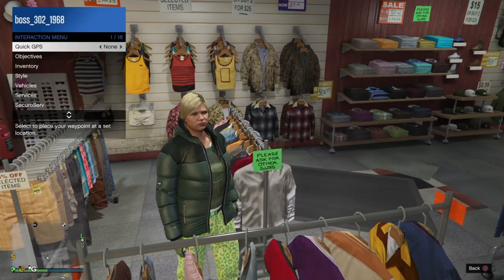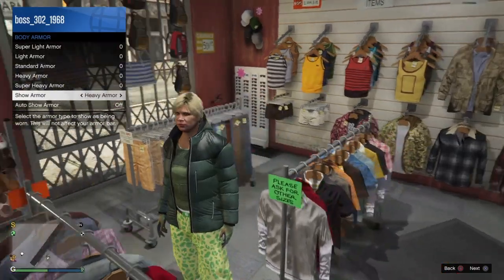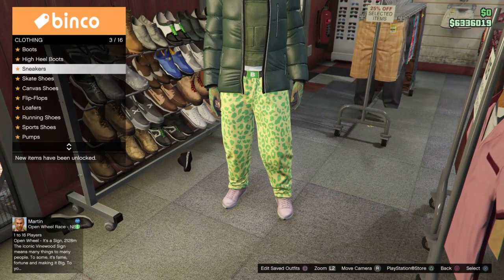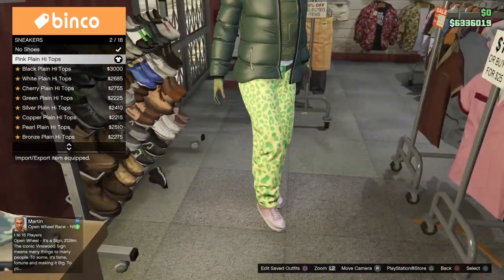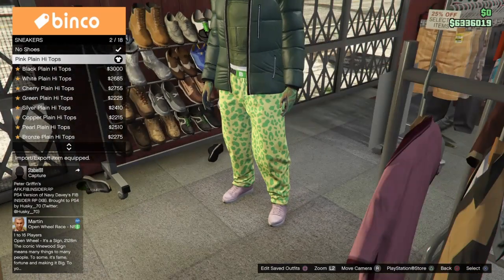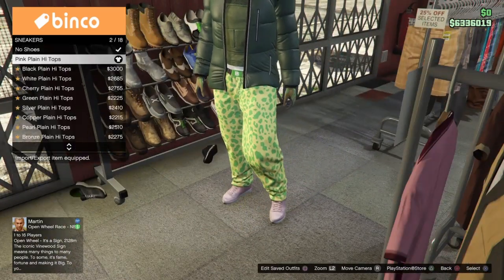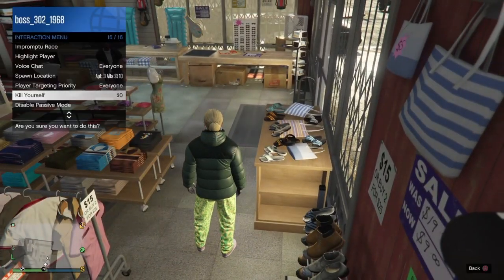Now once you have this on, go to interaction menu, go to inventory, go to body armor, and put show armor on heavy armor. Then make your way to the shoes section, go to sneakers, and put on the pink plain high tops, 2 out of 18. Once you put these on, hit edit saved outfits — that's square for me — and save it in your first slot. Name it 'tank.'